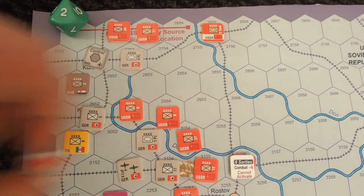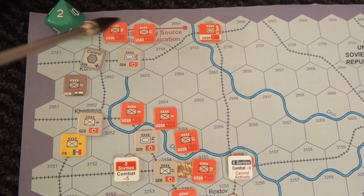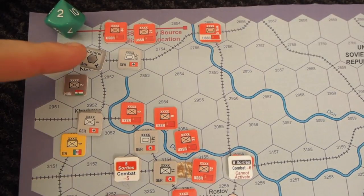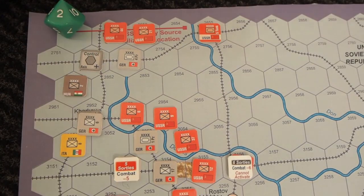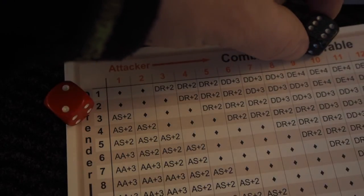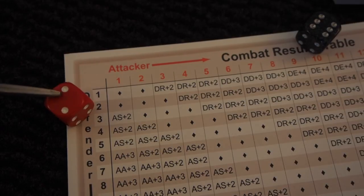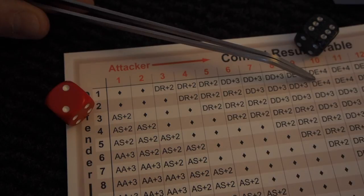I need to add a sortie to the Luftwaffe. Attacking again — I'm not committing Luftwaffe this time; I'm going to use the power of my Panzers alone. The Germans get plus two for being German and plus two for tanks in fair weather, and the other side gets nothing. Defender eliminated.